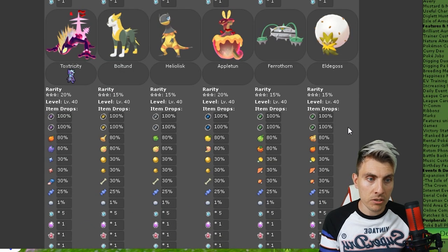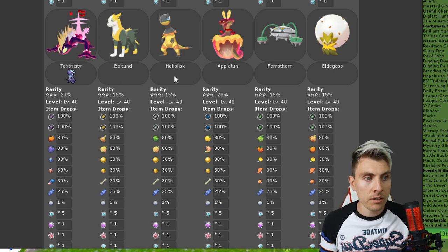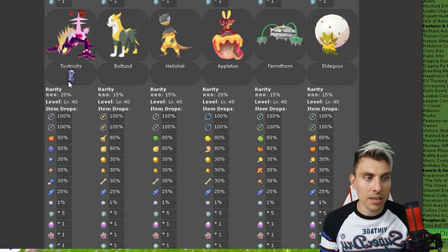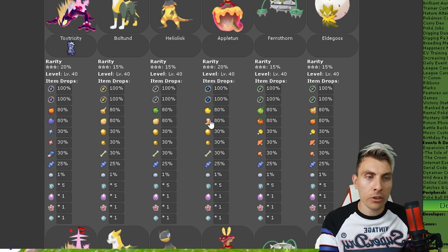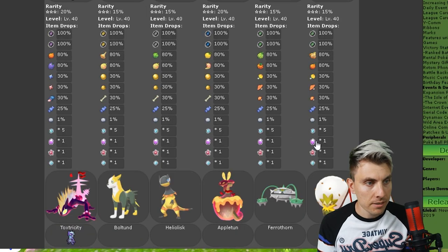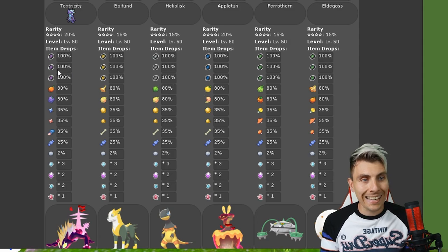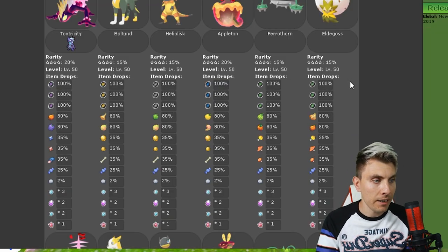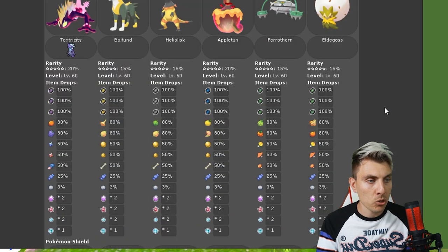Getting onto the three-star raids you're going to have G-Max Toxtricity, Boltund, Heliolisk, G-Max Appletun, Ferrothorn, and Eldegoss. The items you get from these Pokemon are nothing special — just your standard collection. The four-star raids are pretty much similar to the three-star, with G-Max Toxtricity, Boltund, Heliolisk, Appletun, Ferrothorn, and Eldegoss again — items just increasing in value rather than anything special.